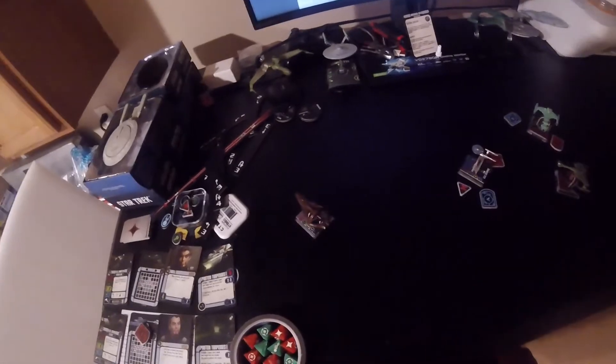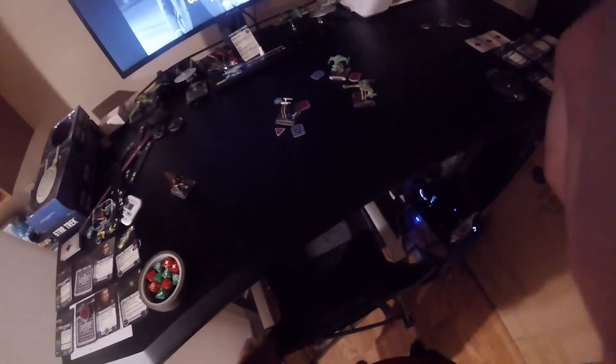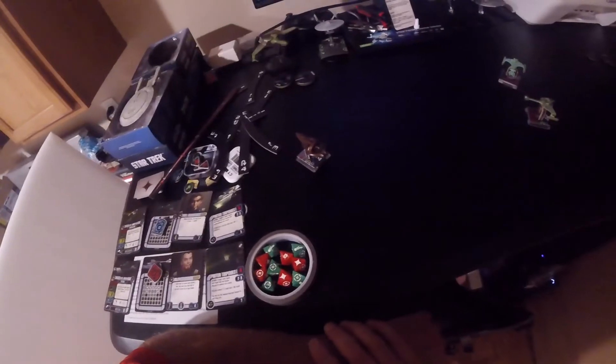I was hoping the Enterprise was gonna get out of the way, but she just put herself in the fire of both Klingon ships again. Both Klingon ships are right on her tail and she cannot fire at all — she's at their backs. If the Enterprise lives, I'll be very shocked. He's gonna fire first because he's got the initiative. Enterprise didn't have a chance — this guy blew him away. He only had one hull point left and got hit with two, and the Enterprise didn't even evade.